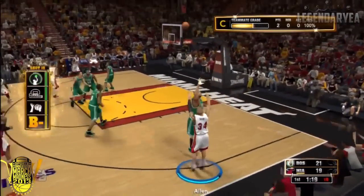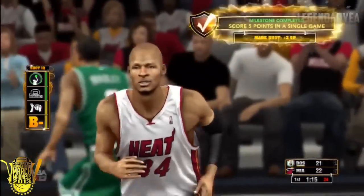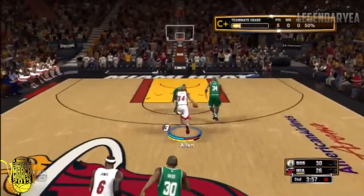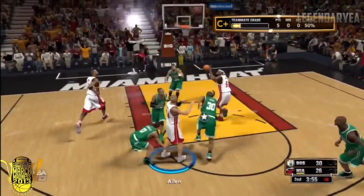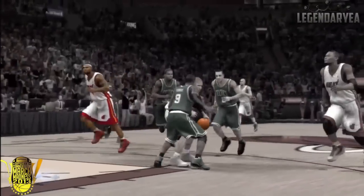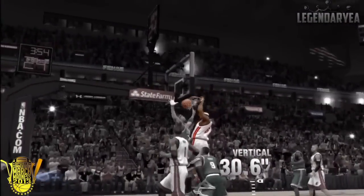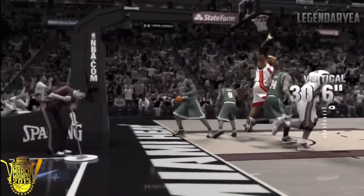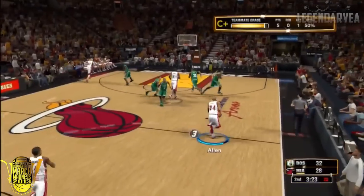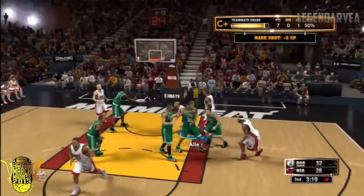LeBron's passing the ball — I hit the three in Paul Pierce's face. I found LeBron and he dunks on Paul Pierce. Paul Pierce, you just got dunked on. LeBron showing off his vertical — 30.6 inches — and he hangs on the rim. Look at the little floater right there.